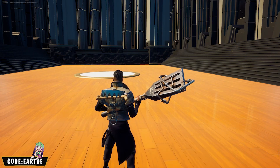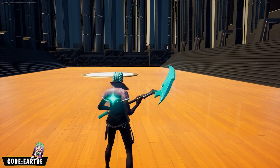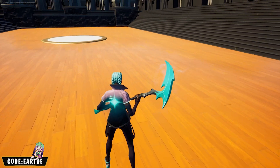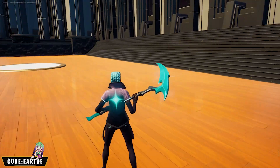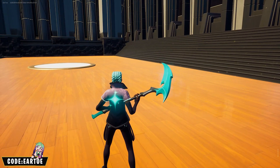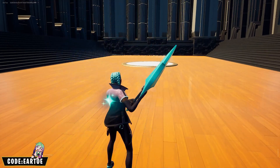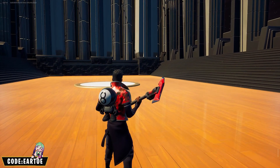We got about 300+ combos still to go. We have now the Chic wrap and I decided to play around with actual turquoise on the outer parts, because I think this kind of purple works really well with turquoise. We have the Shiny Star back bling and the Skullsicle pickaxe.